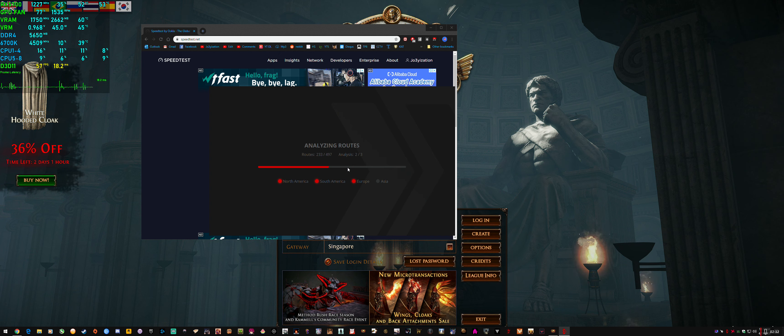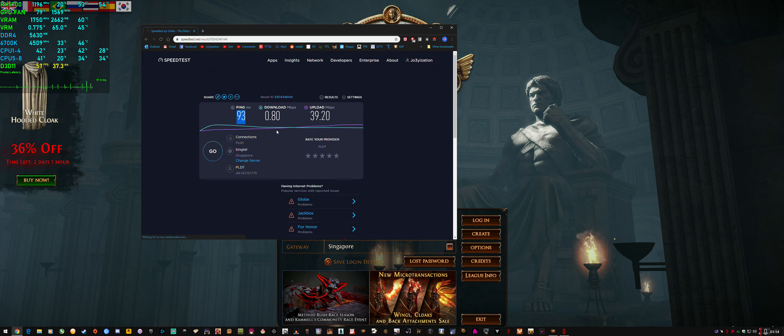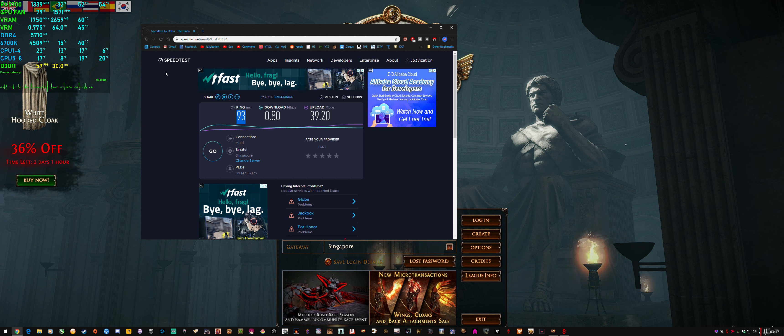But when I actually ping a server in Singapore, I'm getting 93ms. The mbps reading is important but not as much as the ping — even 1 mbps is enough to play a game like Path of Exile because it has predictive mode which doesn't use as much data. My upload is decent to Singapore, but the main factor is that I'm getting a higher ping than what the game and other apps are telling me.